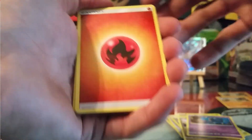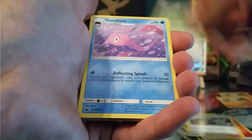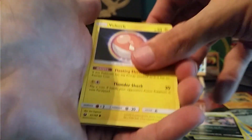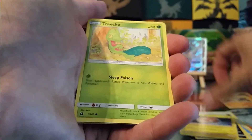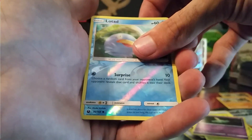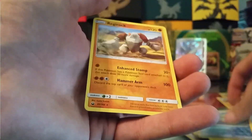Got a Fire Energy, TV Reporter, Life Herb, Garbodor, Galdem, Lone Rattata, Voltorb, Trico, Goldeen, Reverse Lotad, and a non-holo Regirock.